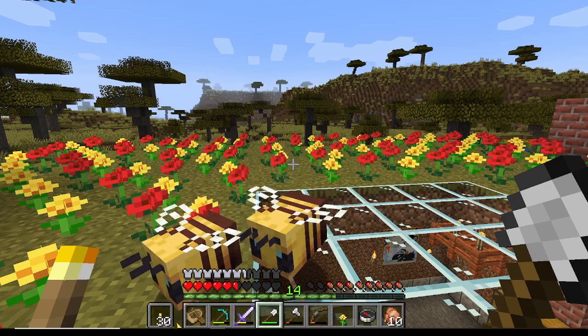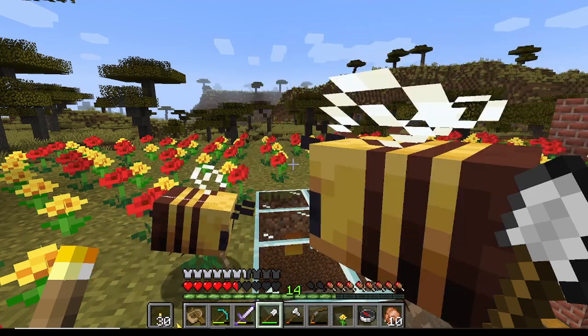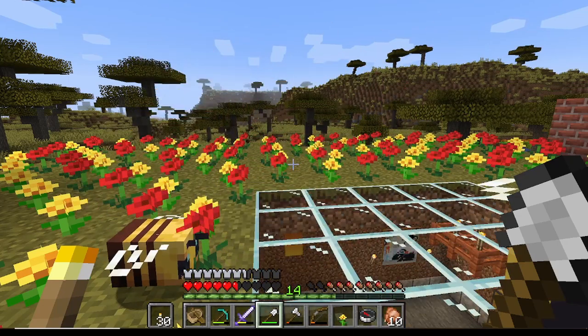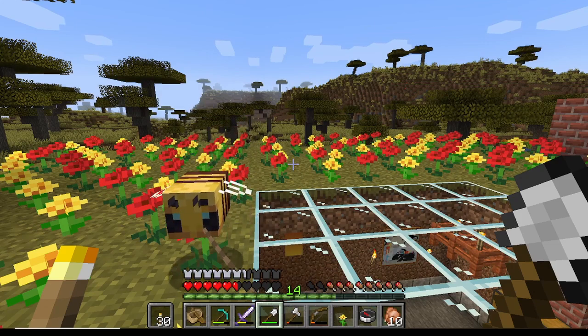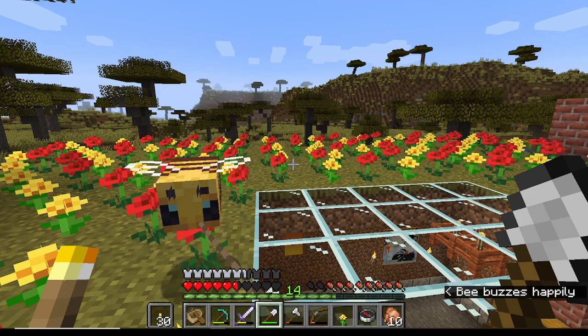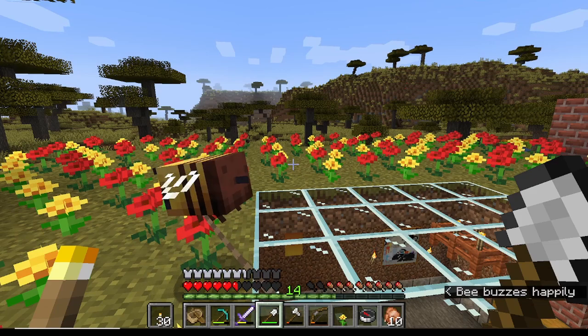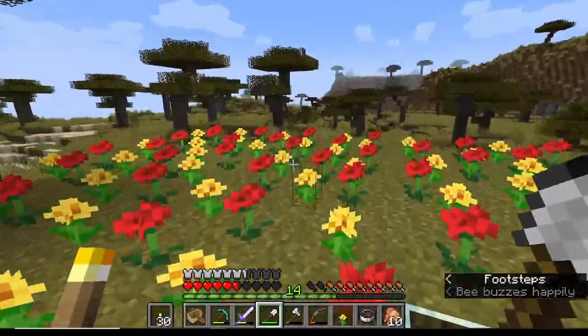We could do like what we did with the horse and just tie them up on a post - it can't be just tied to a tree, it's gotta be really close to a tree because I want them to try and build a nest. It says bee buzzes happily - that's always nice.